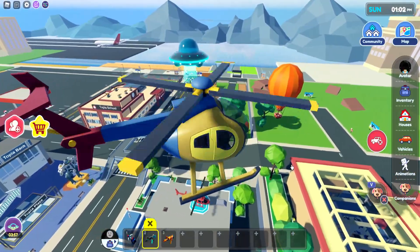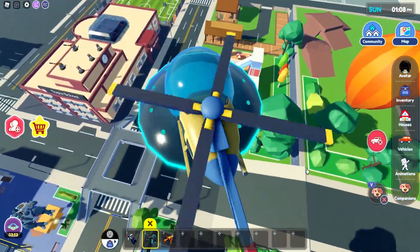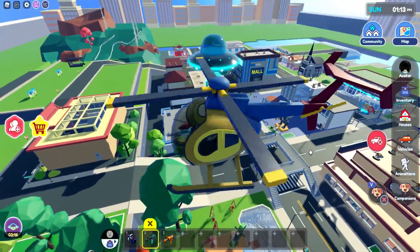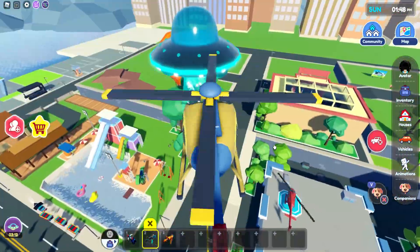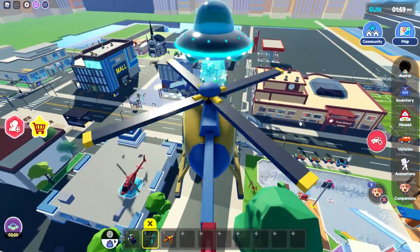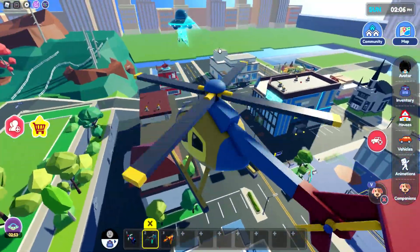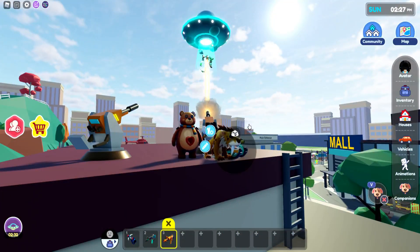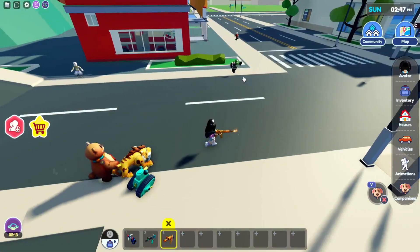One thing you definitely need to be very cautious about is when the aliens drop from inside the spaceship. We only have about five minutes to defeat them, so pay attention. Once you go over with your helicopter — I'm literally going to crash it inside — you can see there is purple, and this is going to cause the spaceship to drop more aliens, who will attack all the civilians in Livetopia. There are also military stations on top of the mall, the fire station, and even the school where you can fire to help defeat it.